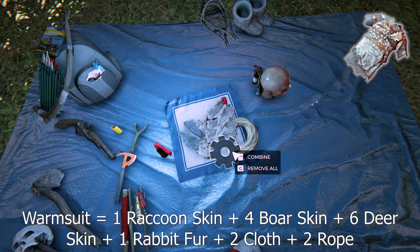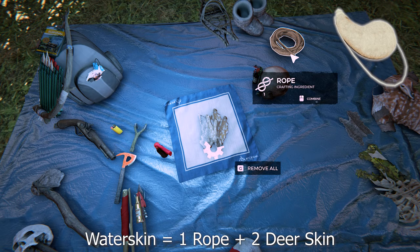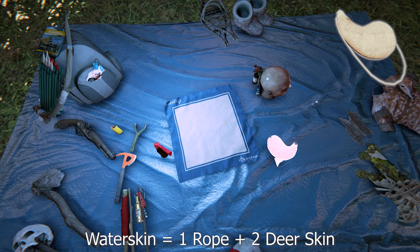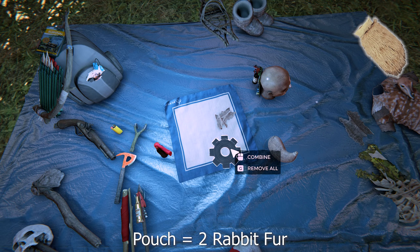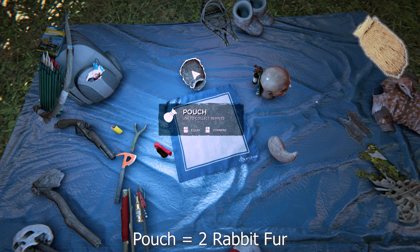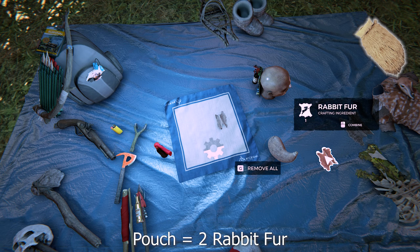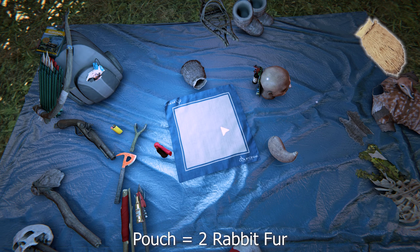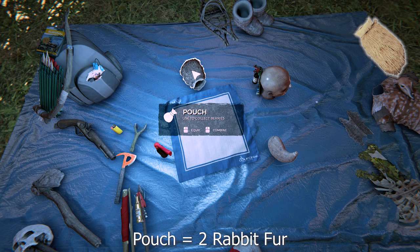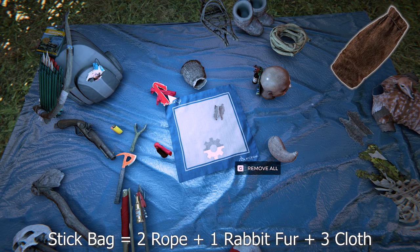You can only carry one warm suit. To make a water skin it's two deer skin and one rope — this is a very important item, you should try and get it early on. You can only carry one. To make a pouch it's just two rabbit furs — this allows you to collect berries and mushrooms. You can carry 10 of each mushroom and 30 of each berry. In multiplayer you don't need the pouch to share berries; you just need it to collect them from bushes. This should be your first use of rabbit furs. You also collect seeds with it.